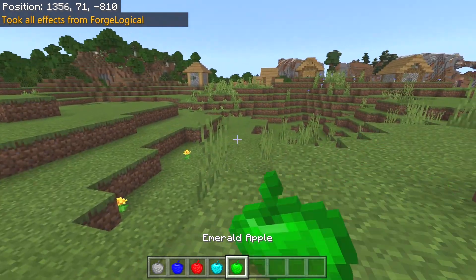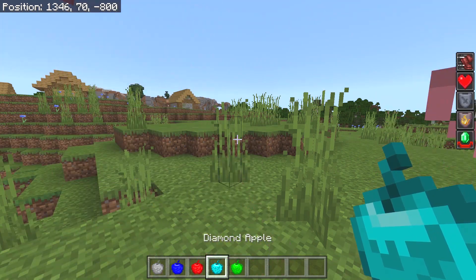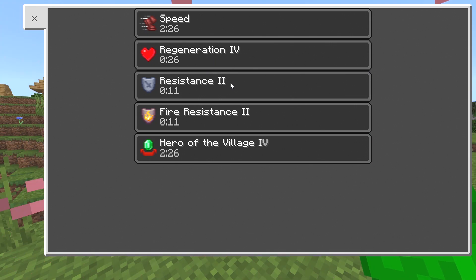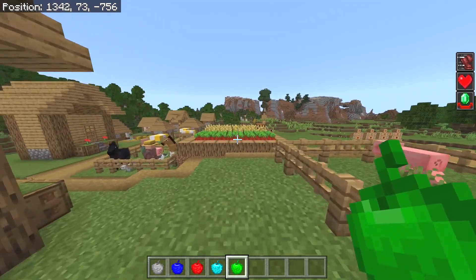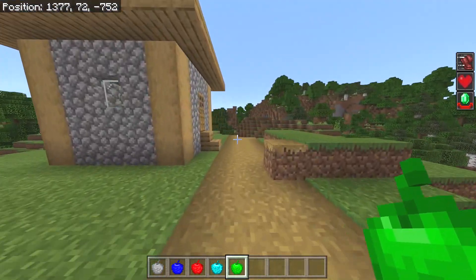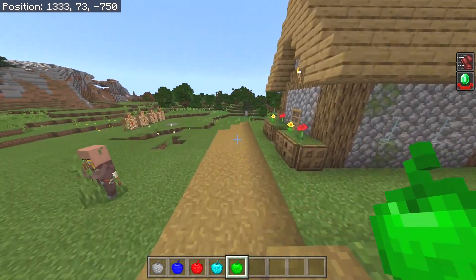Now we go ahead and look at the emerald apple. Let's not let the villagers see us eating these — they'll get very jealous. It's actually not as good as the diamond one, so the diamond one remains the mother of all apples. You get speed, regeneration 4, resistance 2, fire resistance 2, and hero of the village. This makes it like the discount apple — if you want some sweet village discounts without fighting a raid, you can just eat one of these emerald apples, though it requires gathering a bunch of emeralds or having a decent emerald farm with villagers.